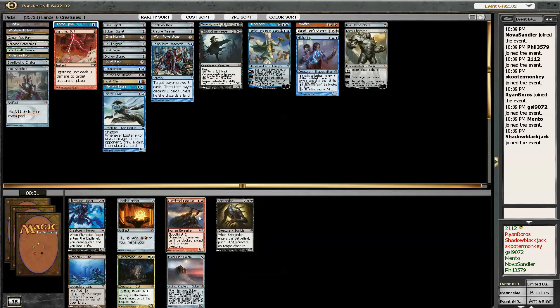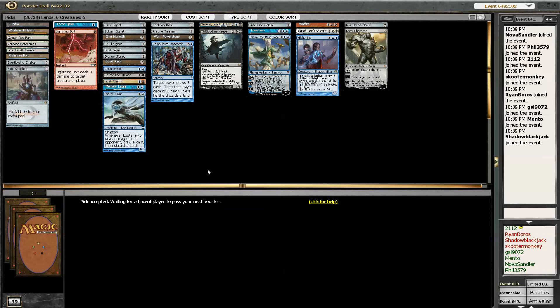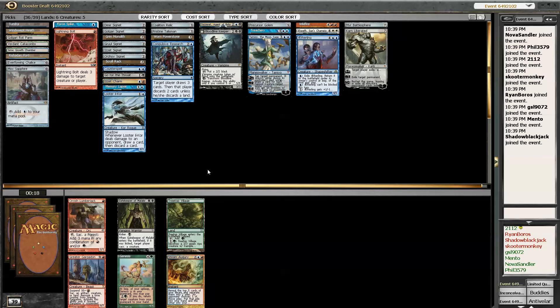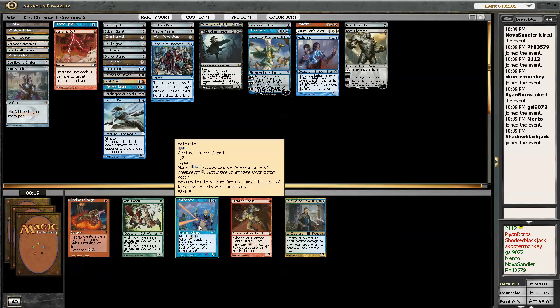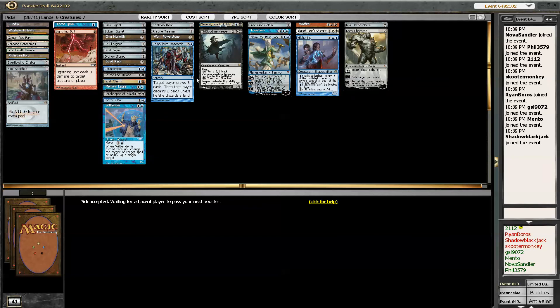Alright, so I think I need more business spells — I'm going to take the Precursor Golem. There's nothing in this pack for me at all. That's not fair. So I'll take Gatekeeper? I don't know — it's probably a bad pick. Let me go for the Wheelbender, I guess. Bunch of throwaway picks here.